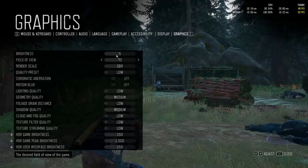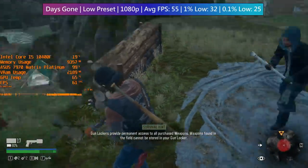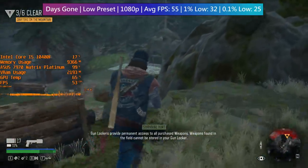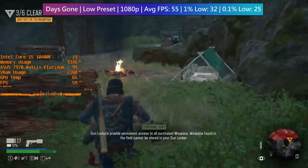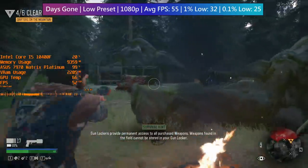Take Days Gone here for example. Sure, it's been available on PlayStation for a couple of years now, but the PC port that was released just last week or so runs at close to 60 FPS at 1080p on this almost decade-old flagship graphics card.